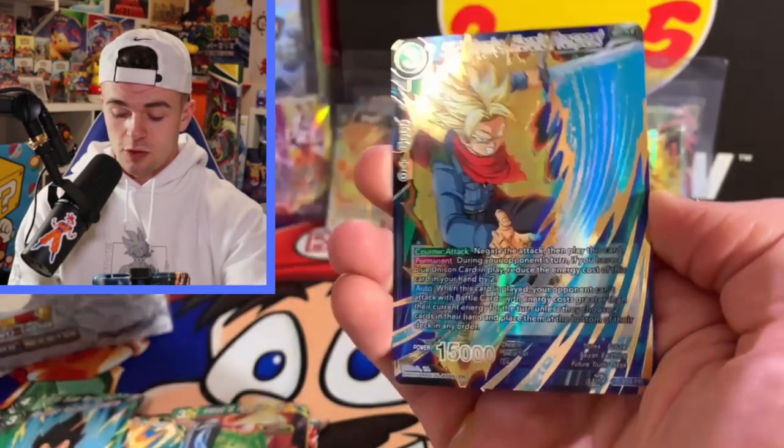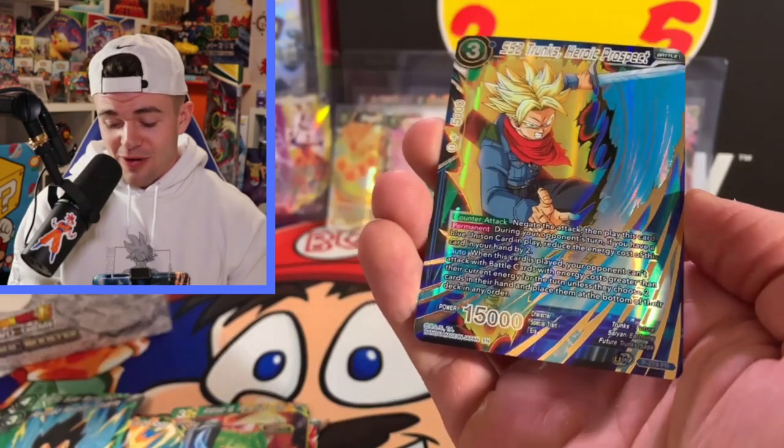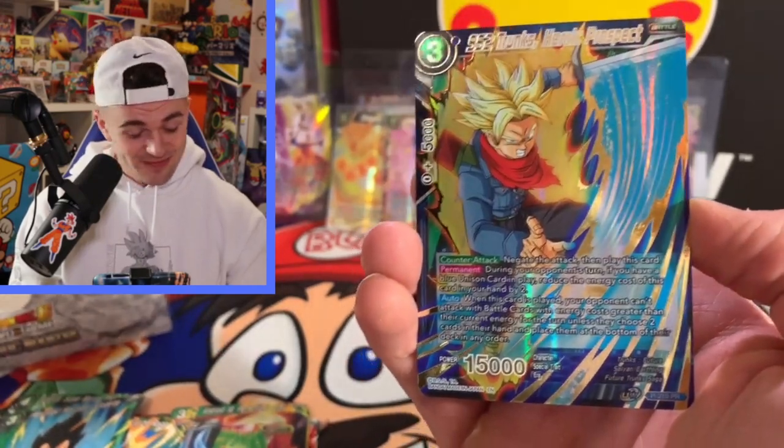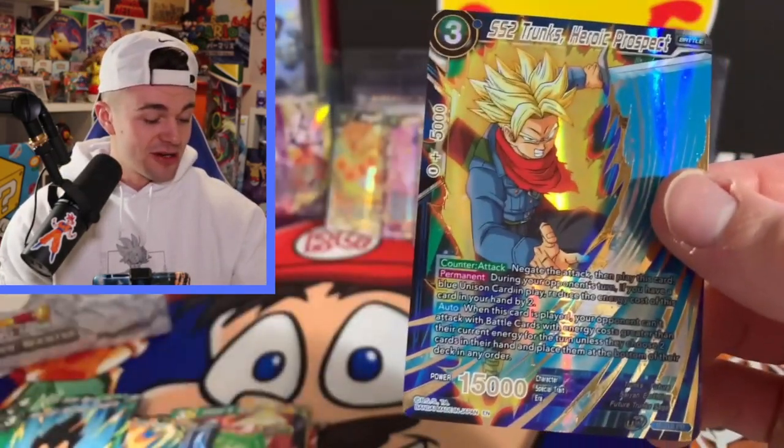Last pack magic — do you guys believe in it? I believe in it, I've seen it, I've done it. Last pack magic, is it a thing? We're about to find out! Android 18 — come on! Ultimate Form Son Goku, Revived Ravager Vegeta — it's now or never guys! Brawly Astonishing Potential — SS2 Trunks Heroic Prospect!